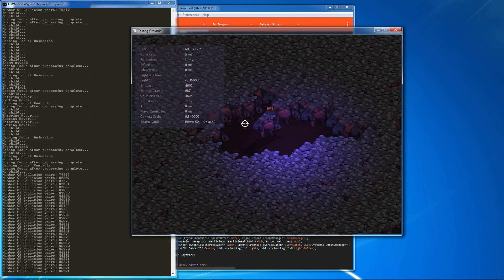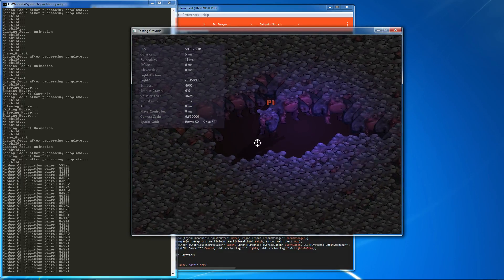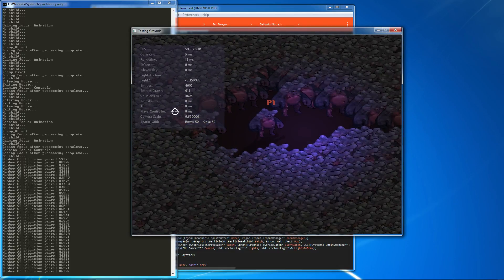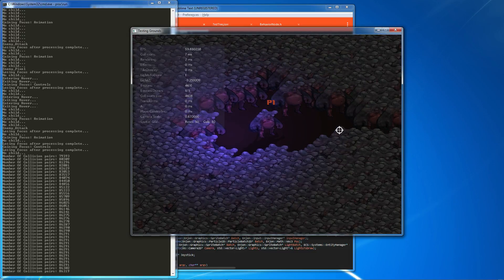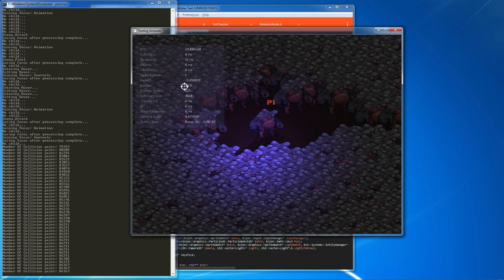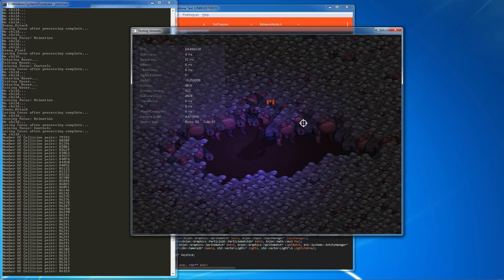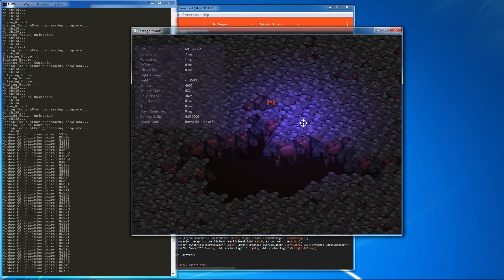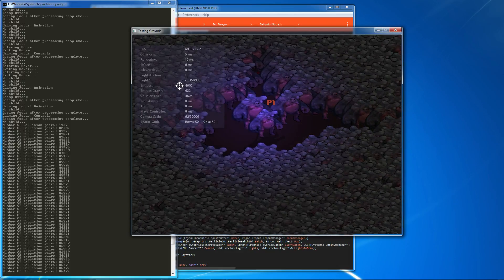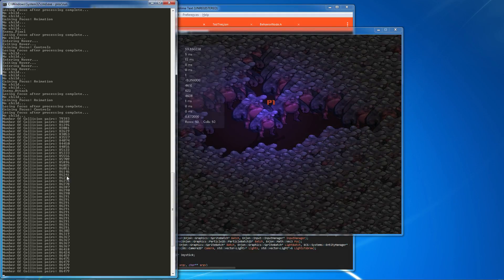The player controller just has one entity to iterate through each frame, so that's not going to take any time either. This shows the spatial grid — right now I'm on a 50 by 50 grid for the level. What's cool is how many entities I've got on here: close to 5,000 entities all interacting with each other. I can run into each of these guys and push them around, and they'll push each other around.